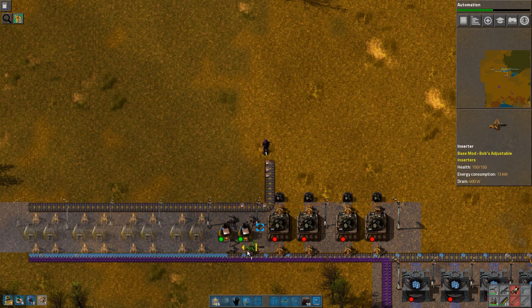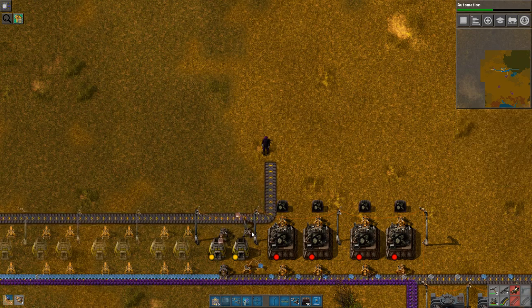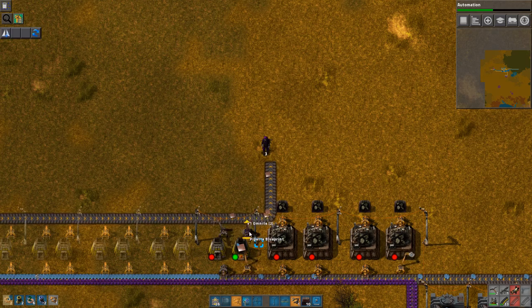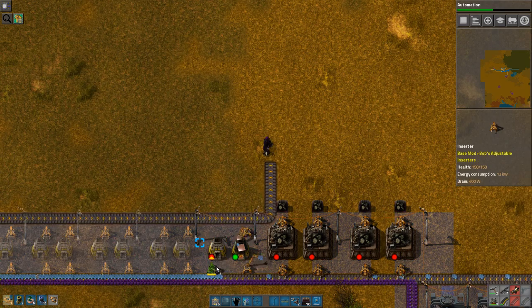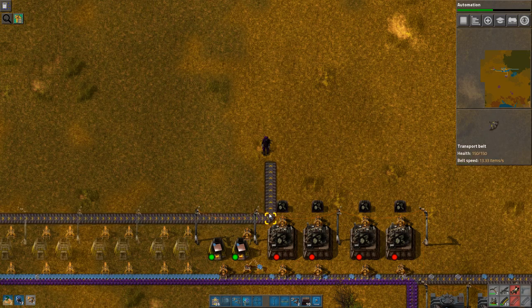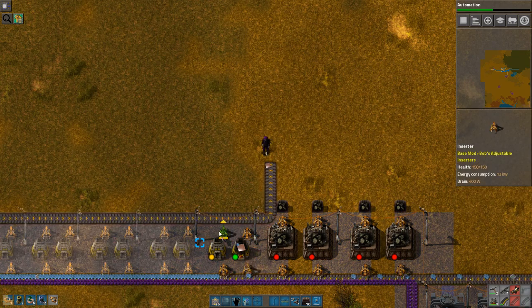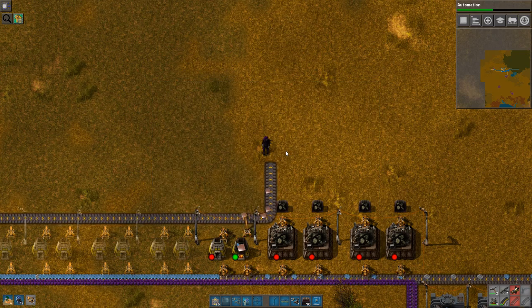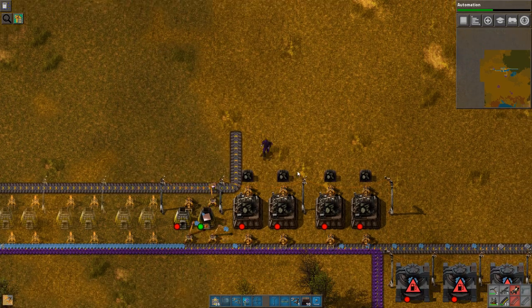I actually do need a little bit of copper in real life. So it's not a complete lie. I'm gonna grab you because that'll make further inserter creation a little bit cheaper and faster. Copper production is going. It's not going quickly, but it's going at least. Need some stone.